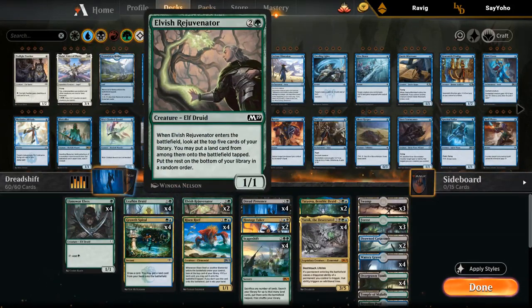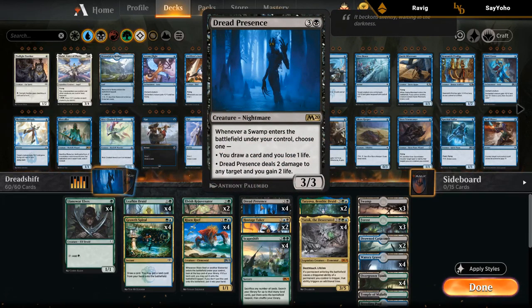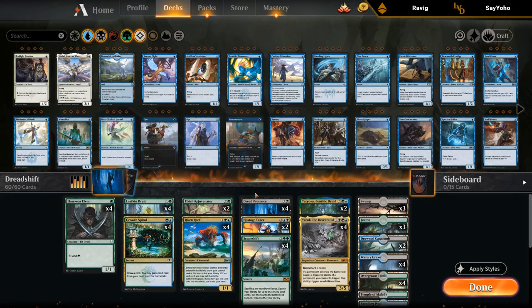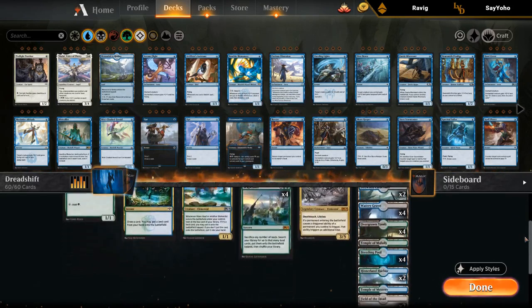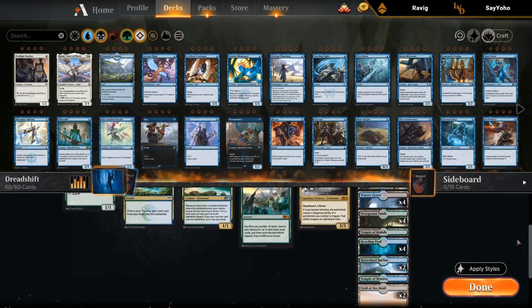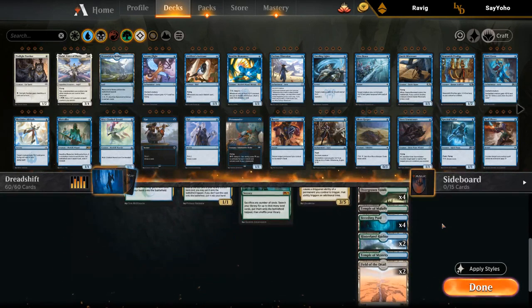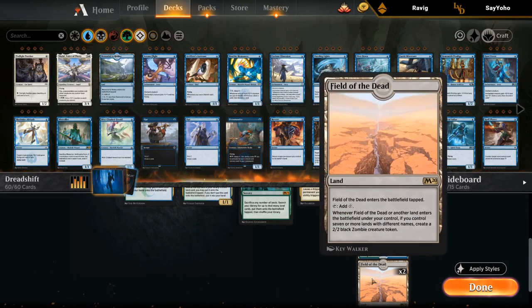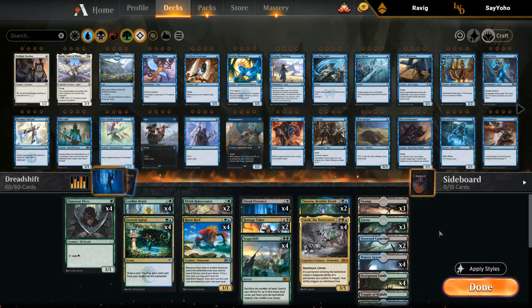It might not be the optimal build yet, but I've been relatively happy with it so far. We don't have a ton of interaction outside of Dread Presence dealing damage to creatures and planeswalkers, and Hostage Taker stealing opposing creatures — we're basically just trying to ramp and get as much value and lands in play as possible, and the deck is pretty good at doing so. Scapeshift for the combo kill is pretty sweet. We try to fit in as many Swamps as possible while still having a functioning mana base — the mana base could use a little more fine tuning, but the two scry lands to diversify lands for Field of the Dead as well as provide card selection have been pretty useful. Could see cutting them in favor of more untapped lands.